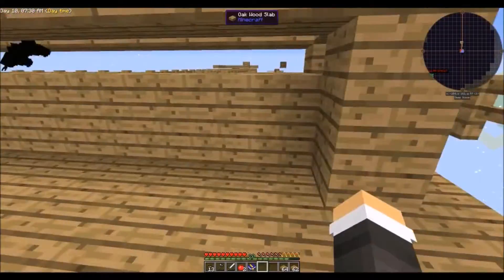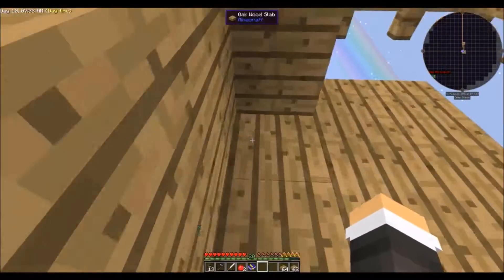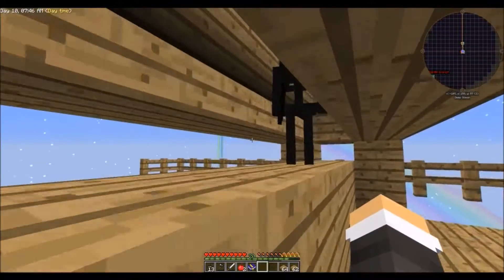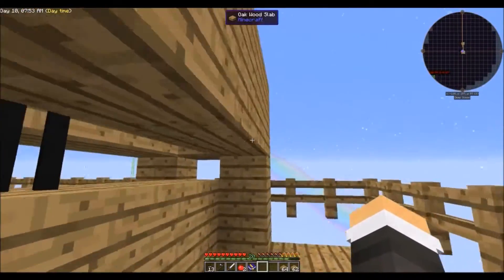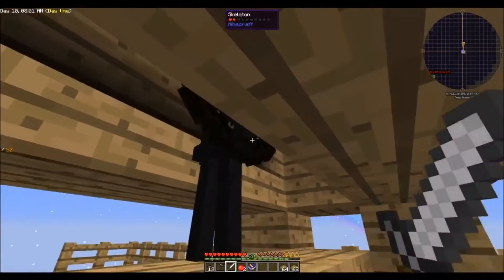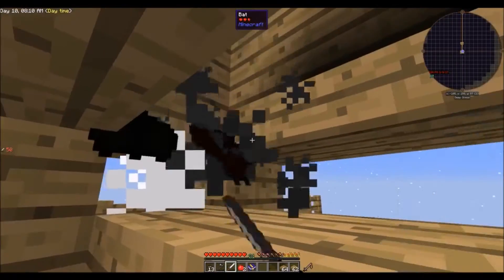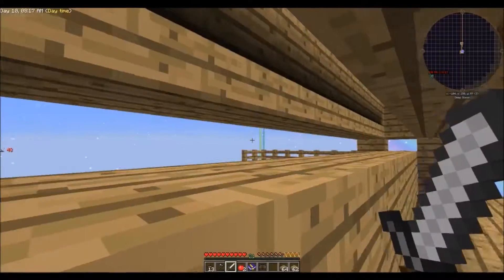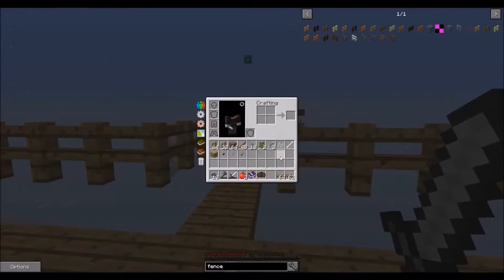Since last episode I modified the mob spawner a little bit - I took it up another block so I could actually retrieve the items, and removed the back wall. I also added another layer so I could come right under them and just whack them. I also got a nice iron sword from a mob drop. I got some iron from a mob drop and decided I needed a good sword, unfortunately it is slowly dying.